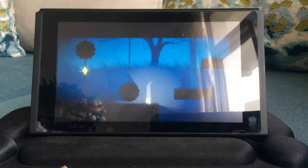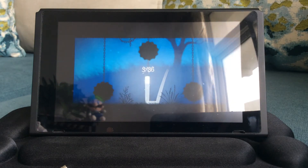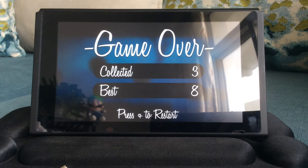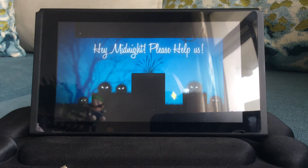Aside from moving with the analog stick, you have one button to use, which is jump. That's all the inputs used in this game. Without wanting to make things too extravagant, you can actually use a double jump, which you will need very much.